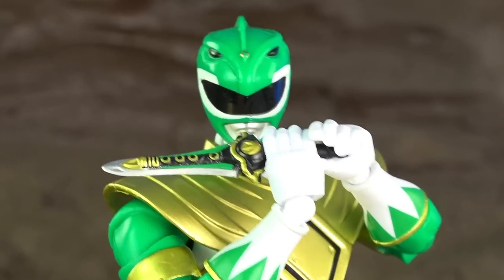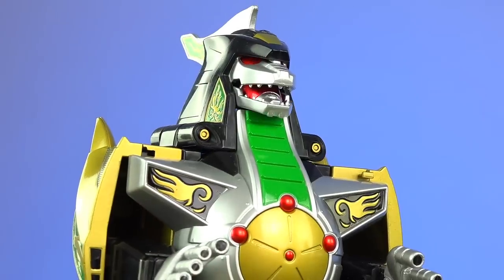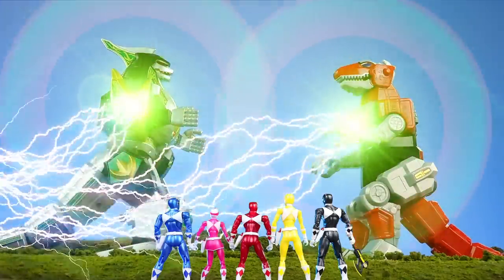Now that the Rangers know Parantis Head can freeze their Zords or make them evil, there's only one thing left to do — call another Zord! Tommy calls the Dragon Zord. At first the two Zords fight each other, and then Parantis Head takes control of the Dragon Zord as well.